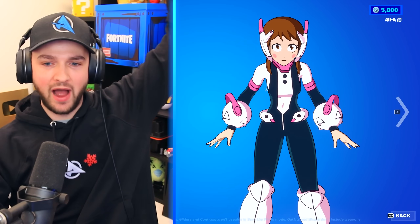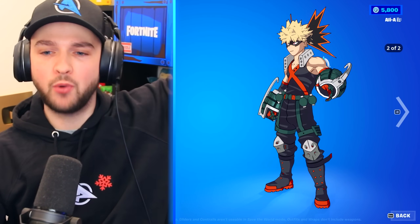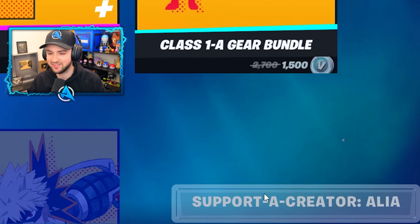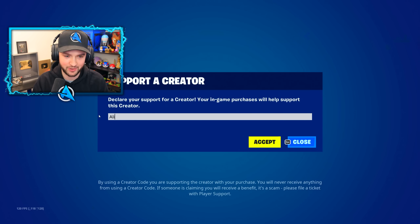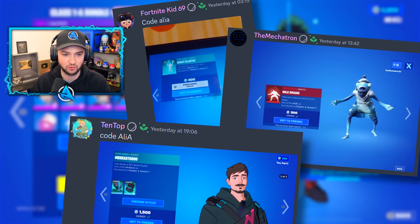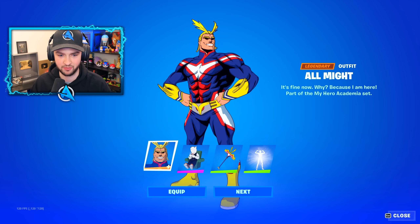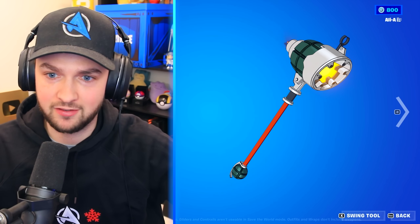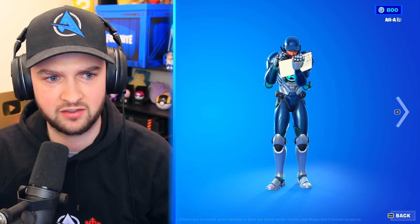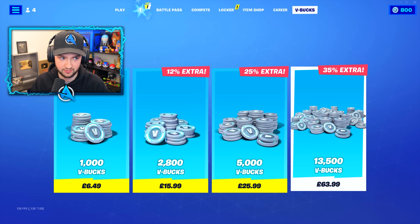Ochaco is here as well - I really hope I'm not butchering these names - she's literally floating. Before I pick them up, guys, spend a second, click this button, pop in code Allie. It massively supports my channel. If you get anything in the store, we're going to pick up this bundle and this bundle - I think it may be my favorite, honestly. And last but definitely not least, look at all these awesome pickaxes and a Hero Analysis emote. I'm getting it all once I've got some V-Bucks.